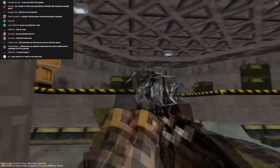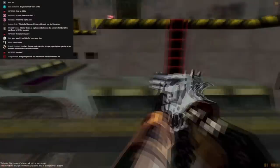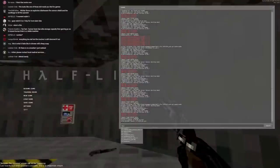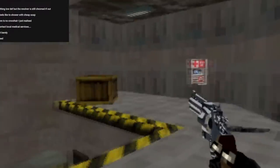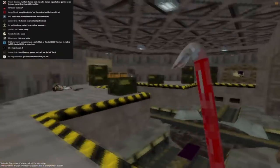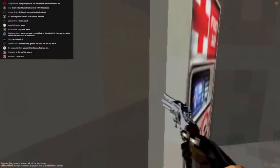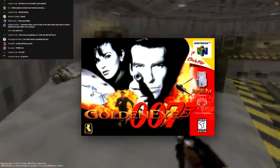I know you guys are going to make fun of my aim, but look at my crosshair. Running 'mat_viewport_scale 0.2' — oh, ew, oh Jesus. That looks like fucking Goldeneye 64 or something.